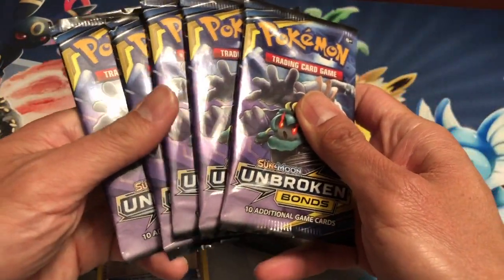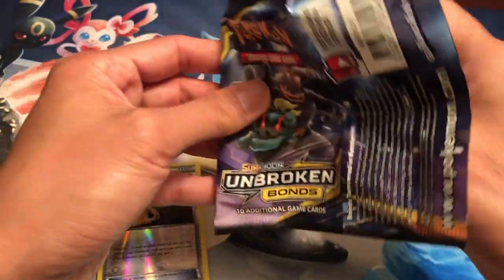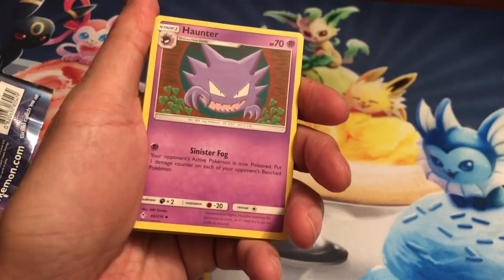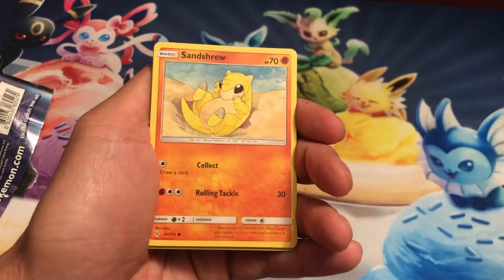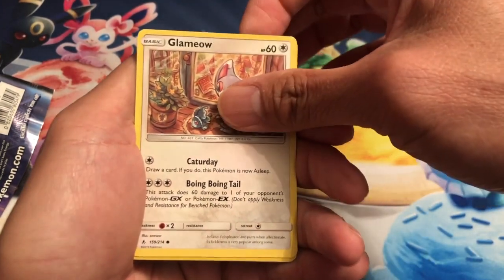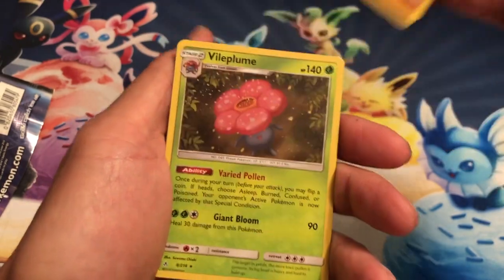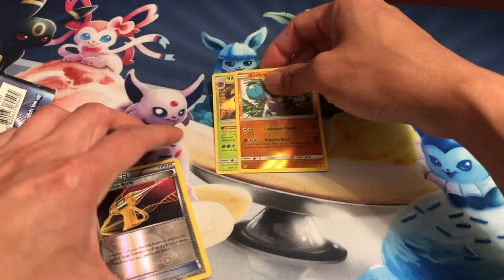Now it's time for five packs of Unbroken Bonds — of course these are my favorite packs to open, as you all know I love Unbroken Bonds. Hope you guys liked my previous video — I opened 100 Dollar Tree Unbroken Bonds packs, go ahead and watch it, I'll put a link. We have a Crabrawler reverse holo and the last card is a Vileplume holographic card!